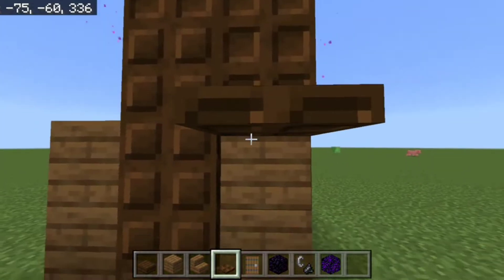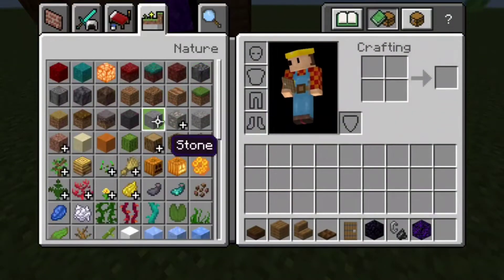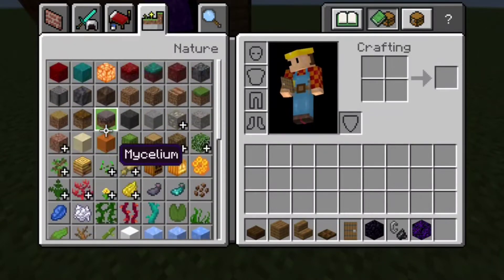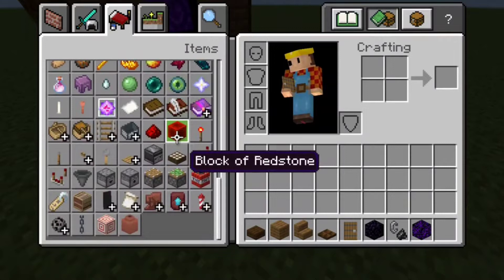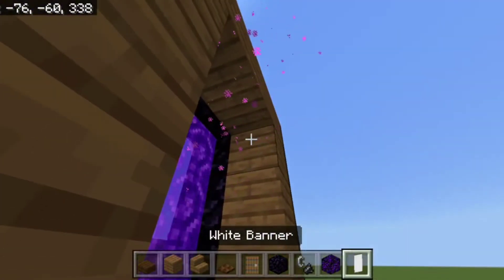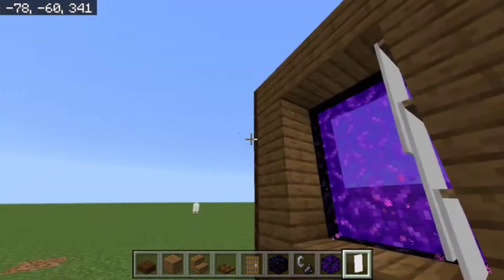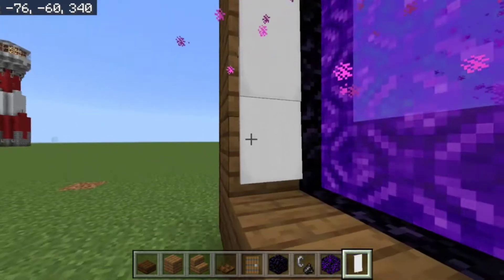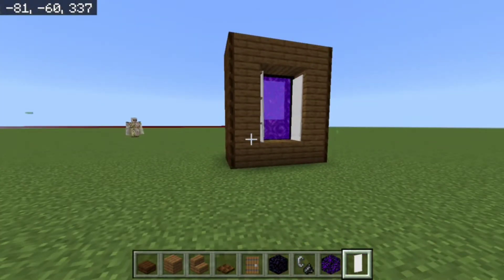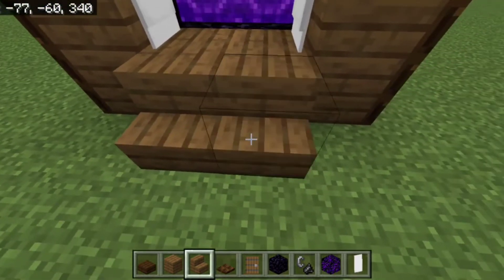Now, once you're done with this, you want to take some white banners — which I didn't grab. Banners, white banners. And what you want to do is you want to place one there, place one there, and place one there, so it looks better. Now, what you want to do is you want to place two here.